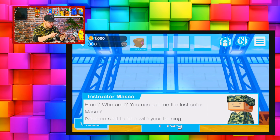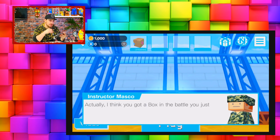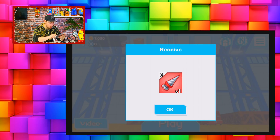His name is instructor Masco. 'You can call me instructor Masco, I've been sent to help with your training. Your mission is to assemble an original gadget all of your own that will win battles for you.' So I'm gonna call them gadgets - that probably would have made sense since the game is called Gadget Garage! And I think you got a box in the battle you just had, so why don't you open it and take a look inside?